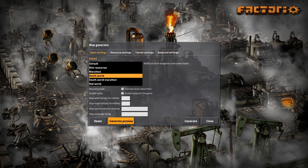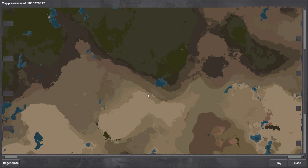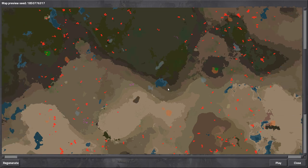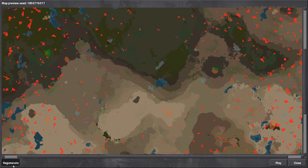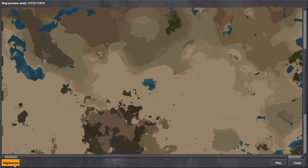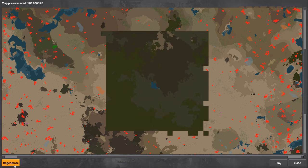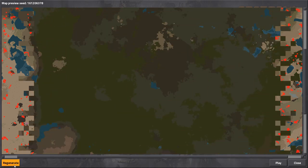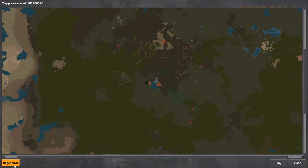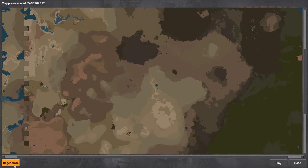I am going to cheat a little bit — we're going to spam the generate preview button to get the good map. My technique is usually to rush laser turrets, because regular bullets, once you start fighting medium and large biters, is just not enough — they have armor. And it just reduces... oh gosh, there's cliffs. Yeah, I usually play with those turned off.